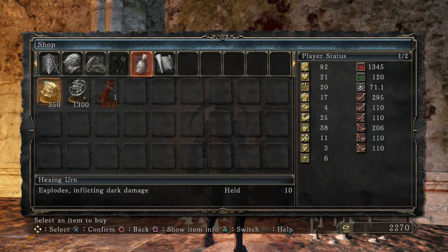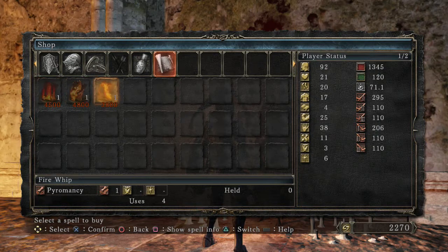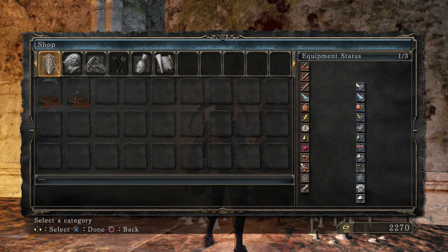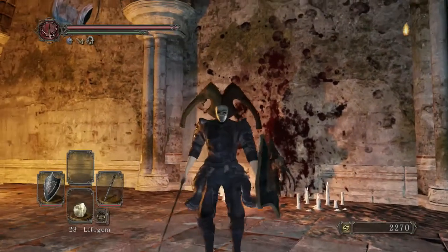We'll come back and pick up some of these things once I get more souls. He also has an unlimited silver talisman item, which is kind of cool — I was thinking about releasing a video on that. And there are a couple of pyromancies in his stock as well.